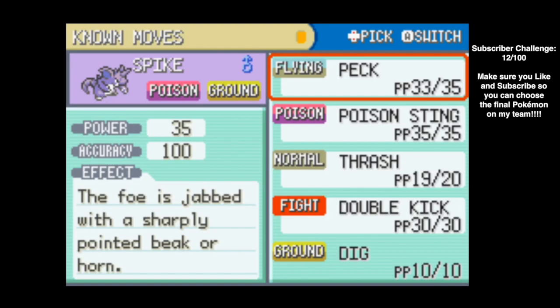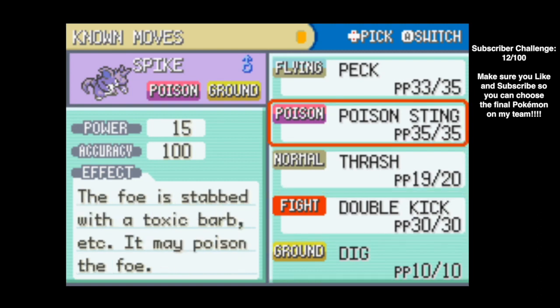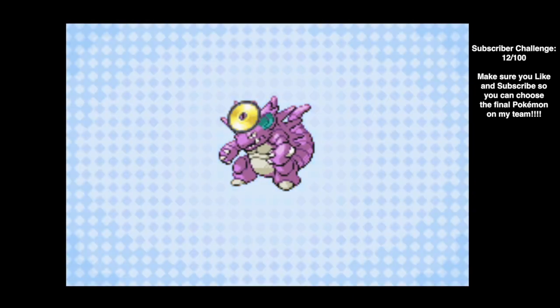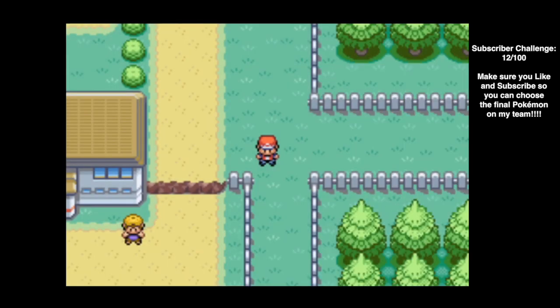Dig is a ground-type move with 60 power and 100% accuracy. It hits on the second turn — the first turn you go underground and can't be hit, unless in Generation 2 and beyond, when the opponent uses Magnitude, Earthquake, or Fissure, which can hit you underground for major damage. We replace Poison Sting on Spike. We're half ground-type, so Dig gets STAB, and it'll be great against electric types — hint, hint — that's the next gym. Dig also works outside of battle to escape caves.